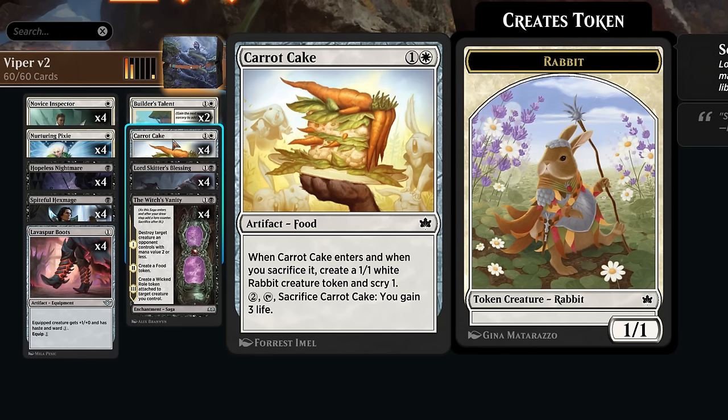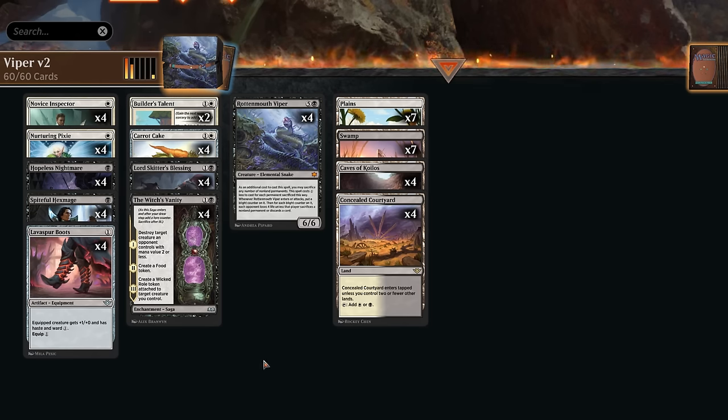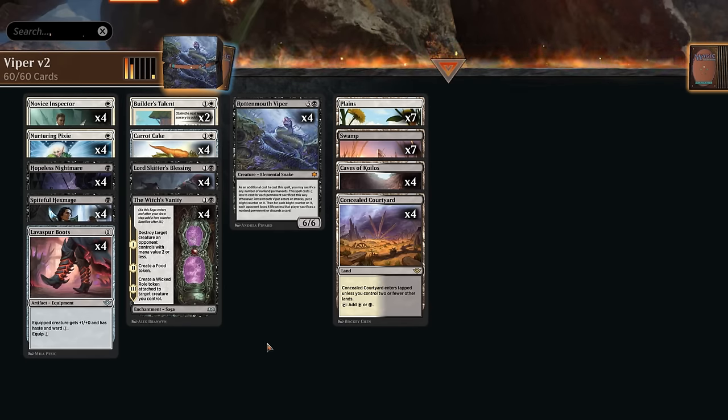I'm also playing two copies of Builder's Talent, which makes a 0/4 Wall token when it enters. We can level it up to give additional +1/+1 counters, which plays well with Nurturing Pixie bouncing our stuff. It can eventually get back a non-creature, non-land permanent from our graveyard — sadly cannot reanimate the Viper, but can recover enchantments. The mana base has lots of black-white dual lands and just 22 lands total, since our curve is incredibly low.